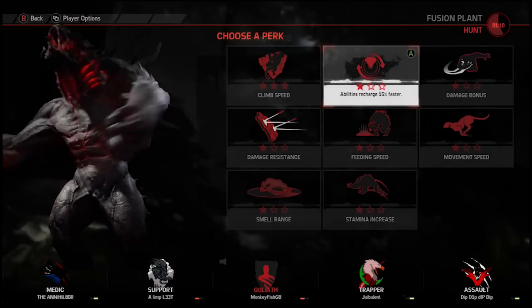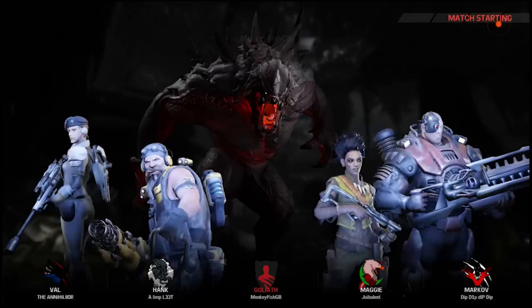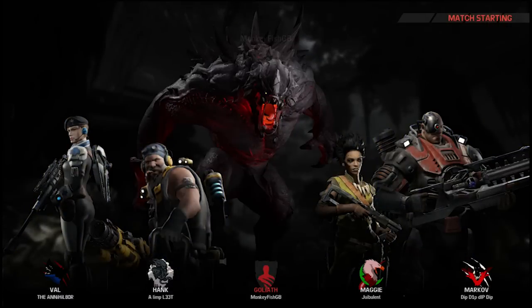We'll have a cooldown reduction, which means basically once I've spent my powers they recharge quicker, which means I can use my powers again sooner for more damage or use them to get away and make a retreat. In this game the best thing to do sometimes is run away because I'm not the hunter, I'm the hunted — but of course the tables can turn, so let's get involved and see what happens.